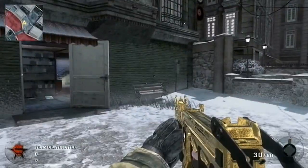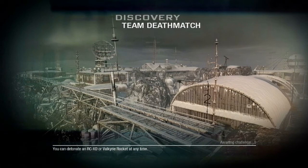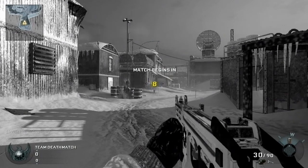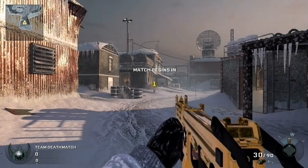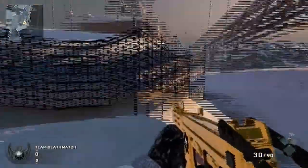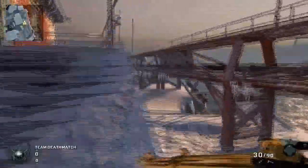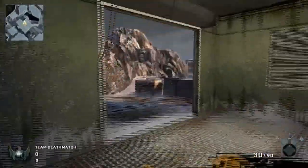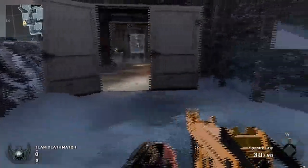Next map is Discovery. Again, I'm in a private match so all these clips are in private match. This map is kind of a medium-range map — you can use assault rifles, and you can even snipe on this map. There are quite a few long sight lines down the sides. Submachine guns work, but the more accurate ones like the Spectre, and assault rifles like the M16, Commando, or AK-47 probably wouldn't hurt on this map either.